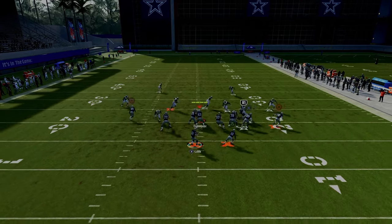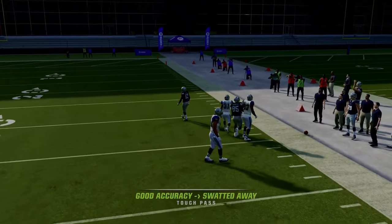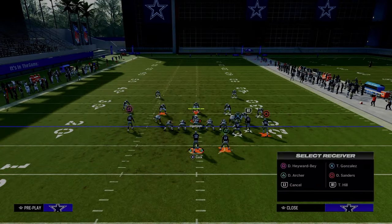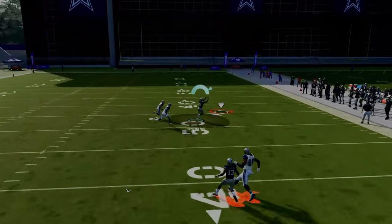This play is great against zone as well, but it's really just designed as an absolute man-beating play. If you can throw the ball with some decent zip on it, it's going to beat man coverage a lot for you. The main read and one of the best routes is that post route — it just absolutely destroys man coverage and makes this one of the best plays in the entire game.